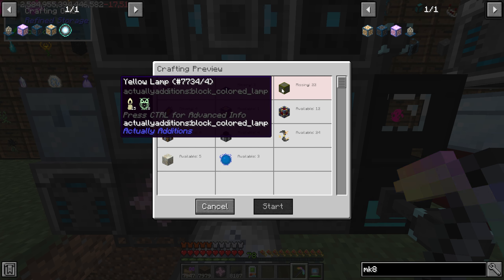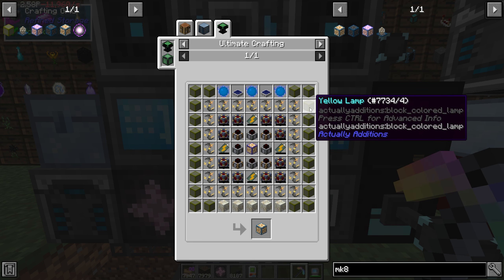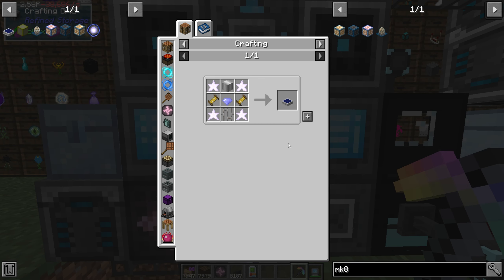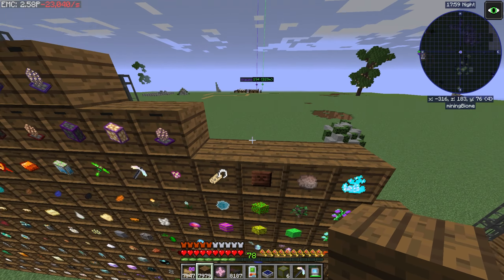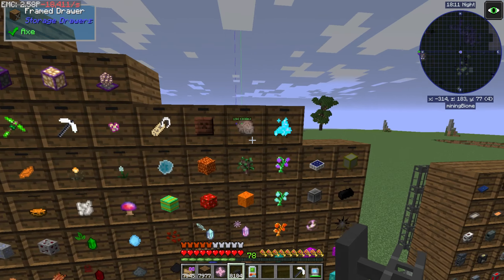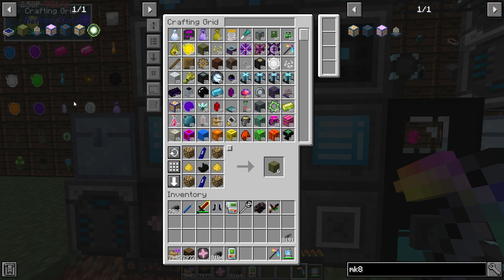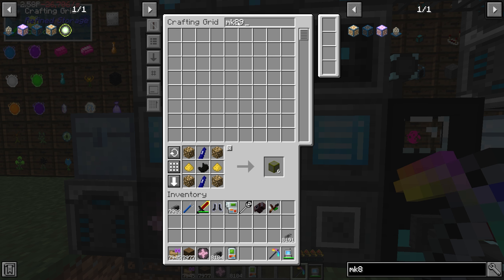We're missing the Actually Additions solar panel, a furnace solar, and the yellow lamp. What is the yellow lamp? Let me see how difficult this is going to be to make. It shouldn't be that difficult — beautiful. And how much does this lamp cost? Not that much. I thought it was going to be like eight billion steps GTNH-style to get this stupid little lamp. Isn't there like a terraformer craft or something that's like fifty billion steps to make a piece of dirt? Yeah — I don't know if I'm remembering the right mod pack.